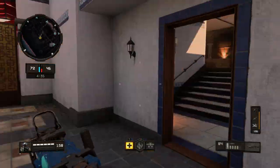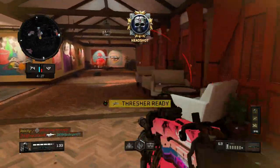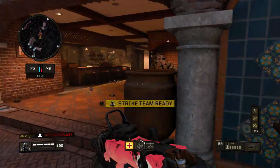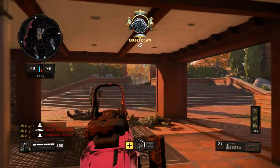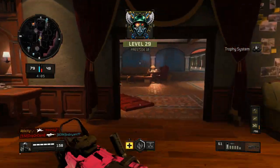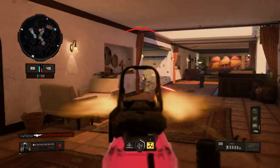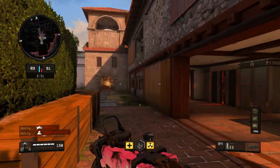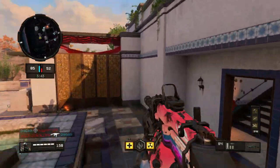For the submachine guns - the MX9 got a buff, GKS got a buff. The Spitfire actually got nerfed - I'm glad the Spitfire got nerfed. It was amazing at close range, by far the best close-range gun in the game, absolutely shredded. It got reduced max damage range, stock got reduced ADS move speed, extended mags got reduced magazine size - I'm pretty sure extended mags gave you like a 50-bullet clip which is absolutely crazy, so I'm glad that got nerfed. Fast mags got a reduced reload speed enhancement as well. The Cordite got reduced overheat cooldown speed and grip reduced recoil stability.